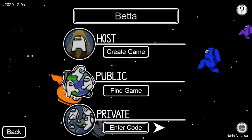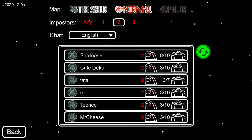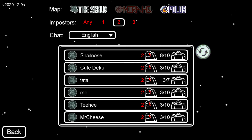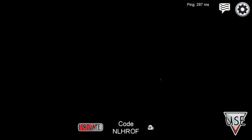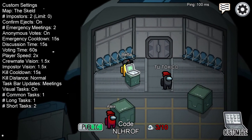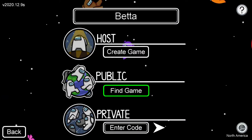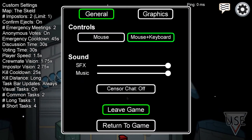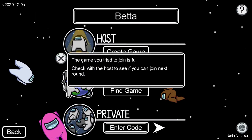Now let's leave the game. I'll show you how to join a game. You can select your map — it doesn't really matter but one of them has to be selected, so the Skeld is a good choice. Here's a game — if it says it's full, then the lobby is already at max capacity.